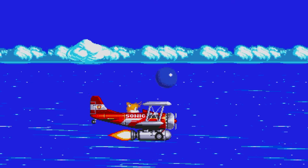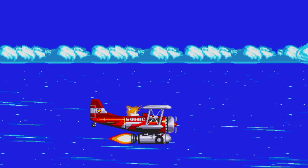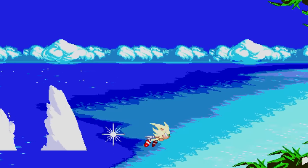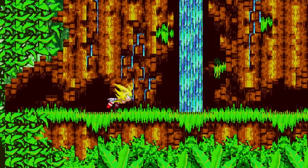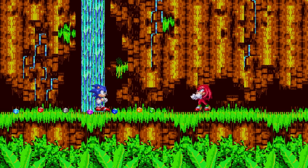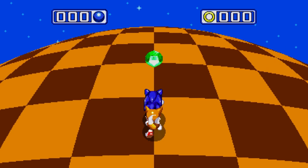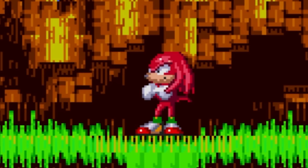Meanwhile, Sonic and Tails arrive on Angel Island with the Chaos Emeralds from Sonic 2's West Side Island. However, out of nowhere, Knuckles punches the Super right out of Super Sonic. The Emeralds return to the Special Stages, and now our heroes must recollect the Emeralds and stop Dr. Eggman and Knuckles.